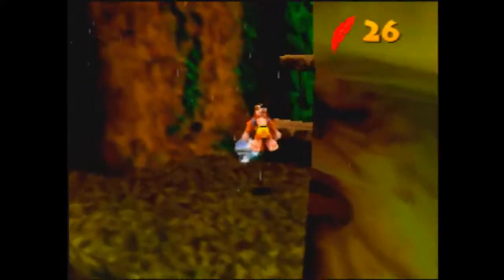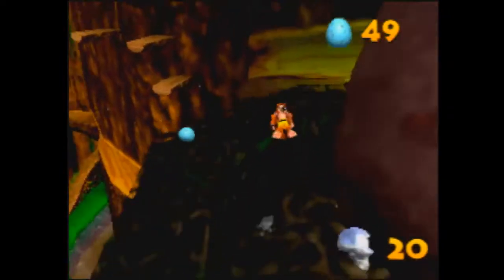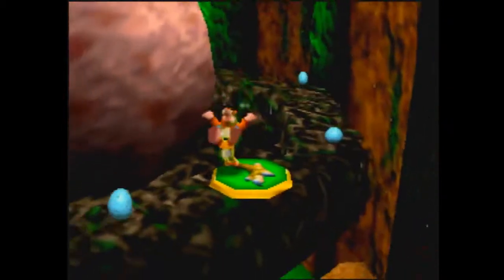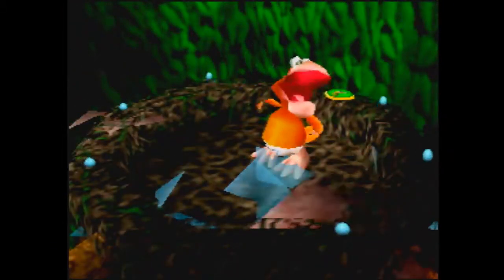Grab some feathers — they're going to be very important to us in winter. Grab the Mumbo Token. That was a nice camera flip. And then you can jump about this high on the egg and break it. You don't have to go all the way up to the X.